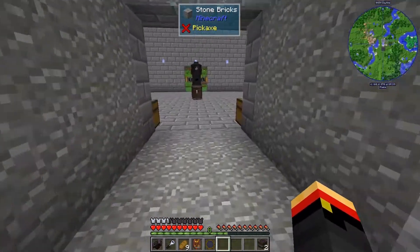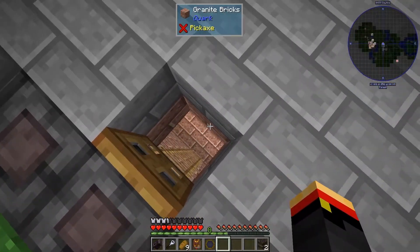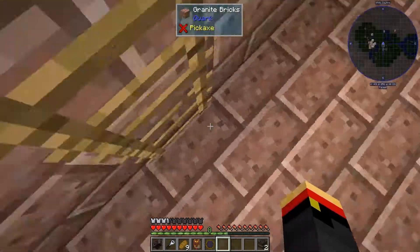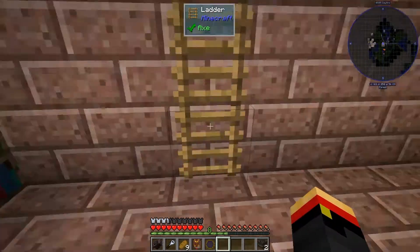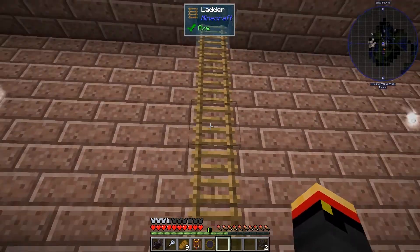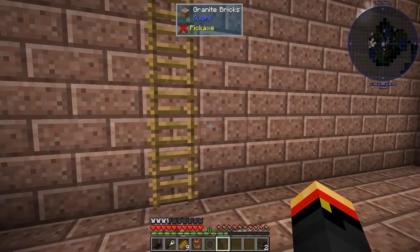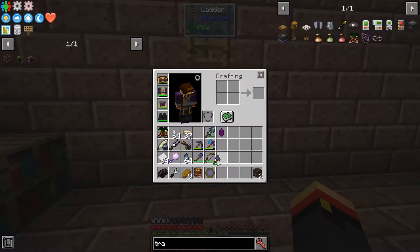Now, if your basement was deeper than eight blocks, you may need to do a different setup. So you could put an Arcane Levitator here and then more up here, and then one could lift you up to the other one and then again. But I decided to build my basement just enough so I wouldn't have to do this — it can go right in the floor and lift me up.